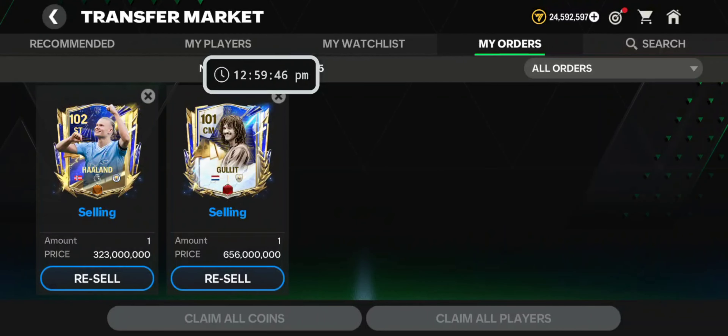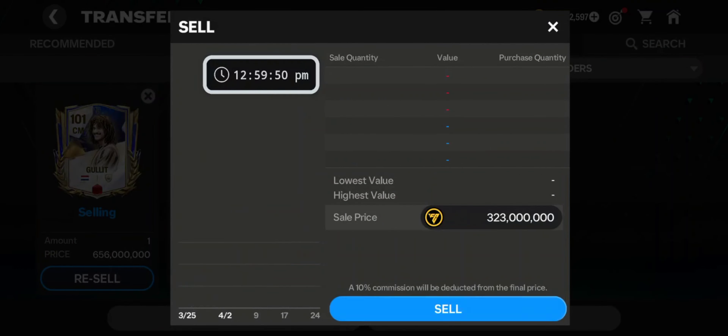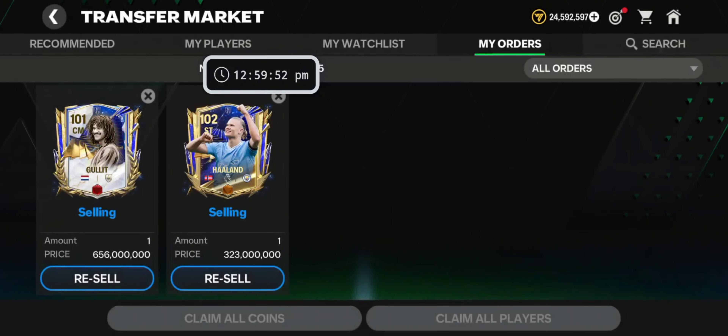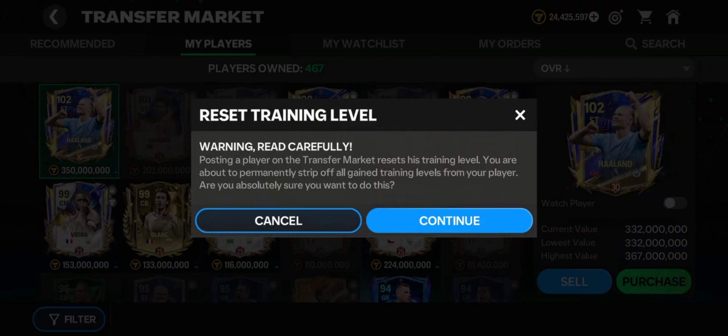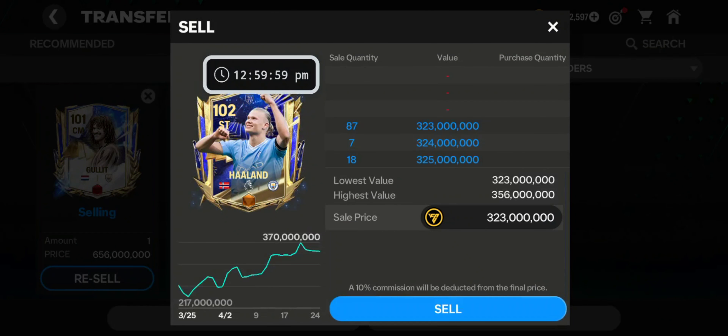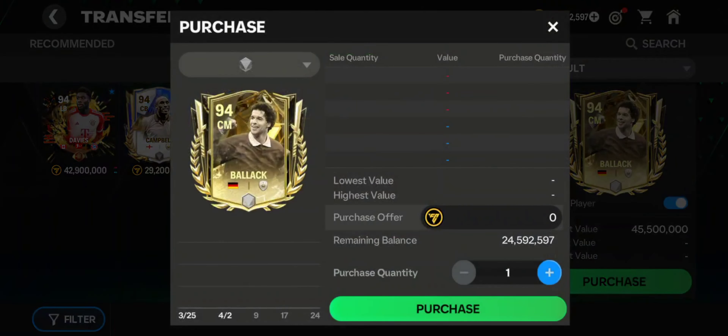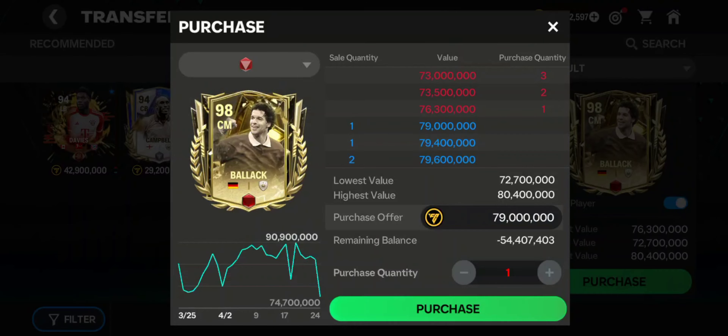You'll notice I am reselling my players and not selling them from the My Players tab. That's because my players have training on them, and if I try to sell from the My Players tab it'll give me a prompt about training which eats more time and I might not be able to sell on time. So now we know why and how we want to sell our players — let's talk about which players exactly we should sell before TOTS.